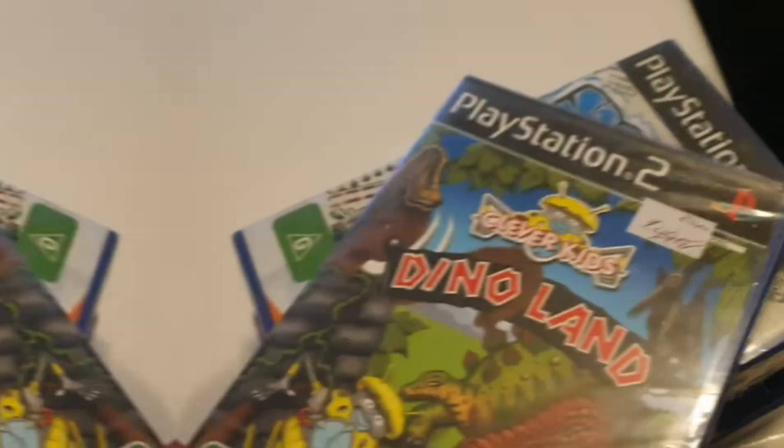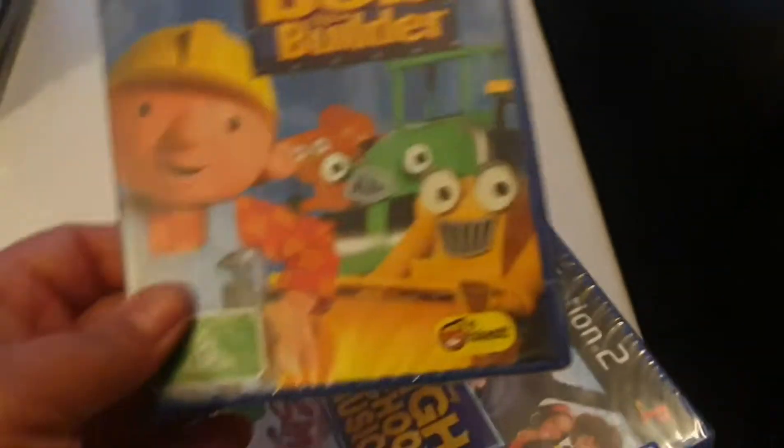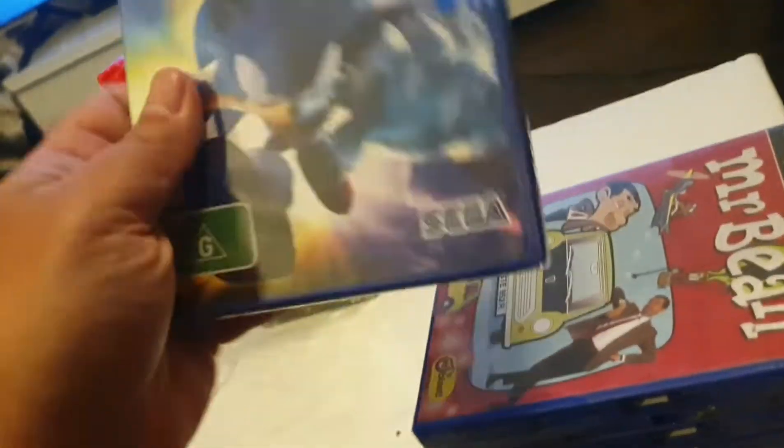Extreme G Racing, Clever Kids Dino Land, SSX on Tour — not sure what's missing a bit there. Bob the Builder. They're still new, they're just not a lot of these are gradeable unfortunately. Singstar, Marenium — always one of the big hitters — and it is perfect. That's the best I've seen so far.